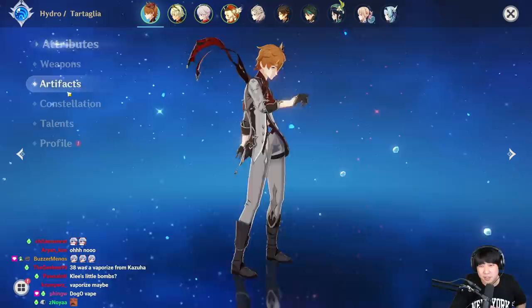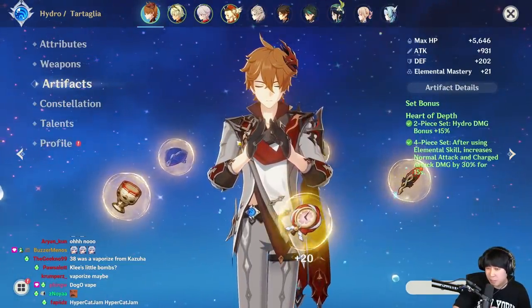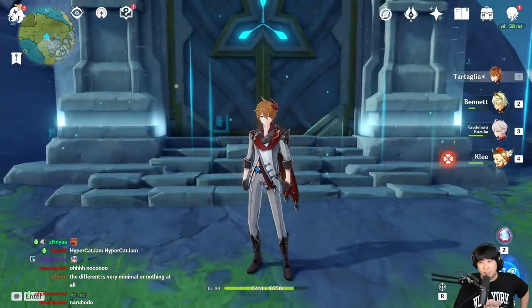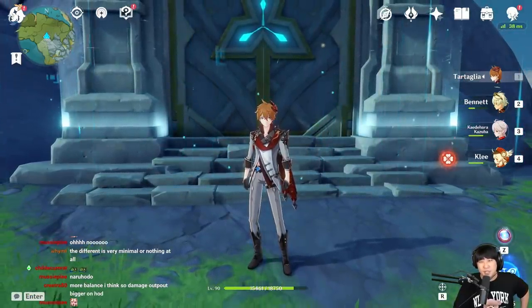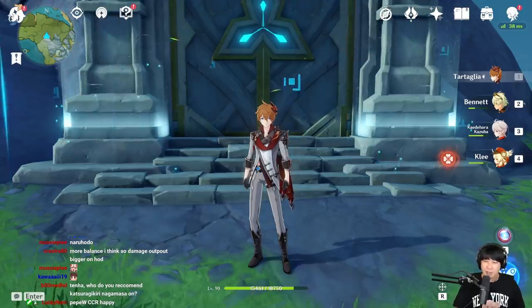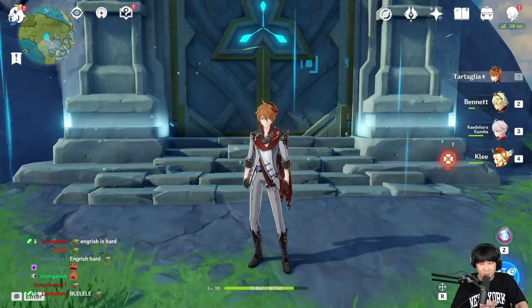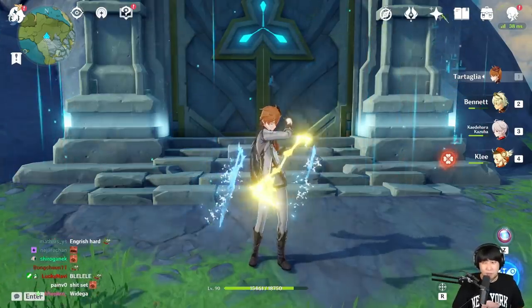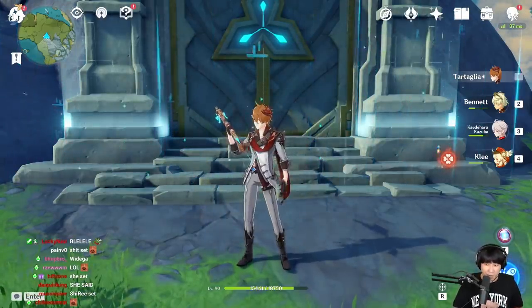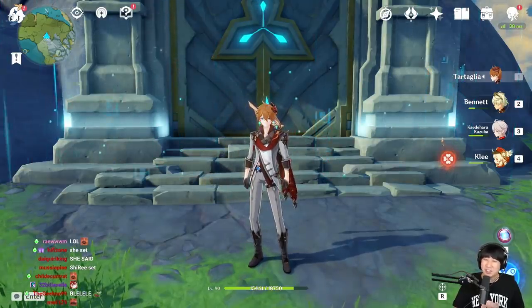If you have a hydro set, you can use it on Childe. But if you have the new set, you can probably use it on Childe as well because it will still work. It would be wrong to say the new set is completely useless — it's fine if you don't have those existing artifacts already. When you're farming for that new godly artifact set, there's a good chance you'll get some useful Shimenawa pieces here and there, and you can use them. But compared to the existing sets, I don't think they're greater — rather worse, because they take away your energy.